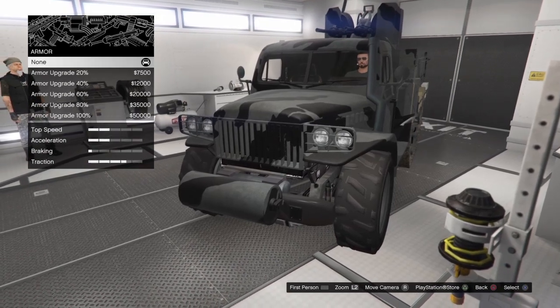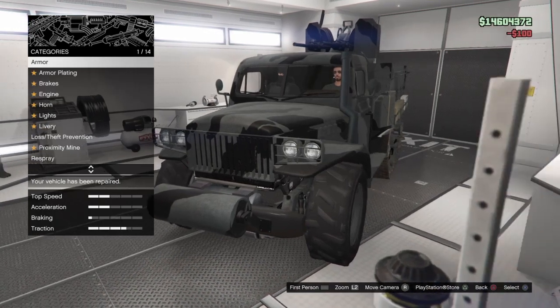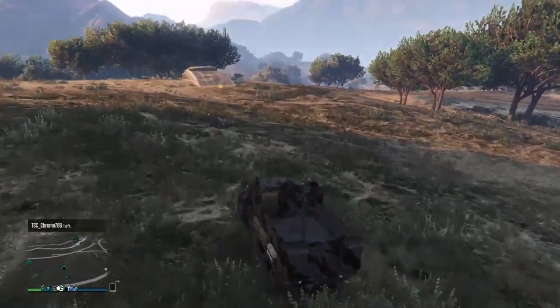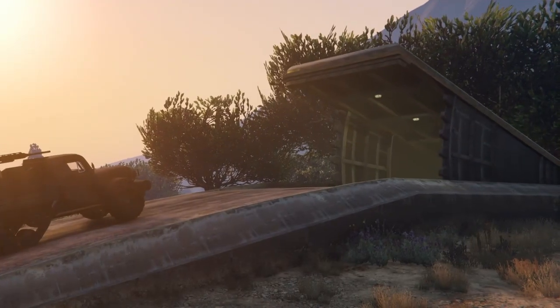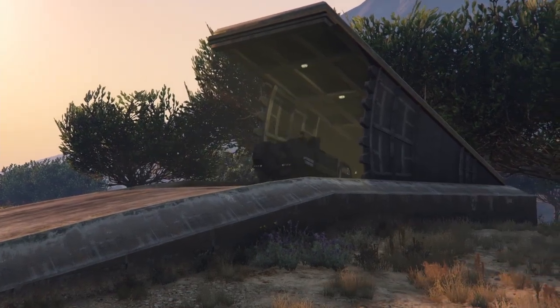There are a couple of things you have to unlock through research in your bunker. With bunker research you can unlock a couple of liveries and the other types of weapons you can put on the half track - right now it has a machine gun but you can put something else on it. Note that you cannot choose which research you do first, so it's a bit of luck - you might unlock it immediately or it could be last.